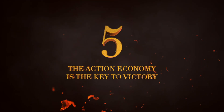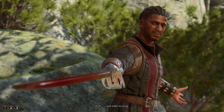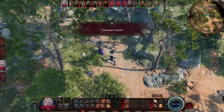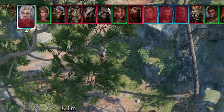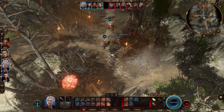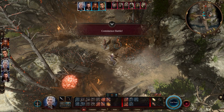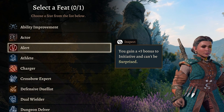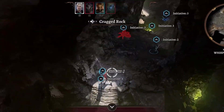The Action Economy is the Key to Victory. When a battle starts in Baldur's Gate 3, you'll see a little 20-sided dice roll above each participant's head. This is called the initiative roll and it determines the order everyone goes in. This can be different each time, so if you're save scumming, don't expect to see the same turn order. If a character has a high dexterity score or the alert feat, then they'll get a bonus to their initiative roll, but they can still roll low and end up going last.